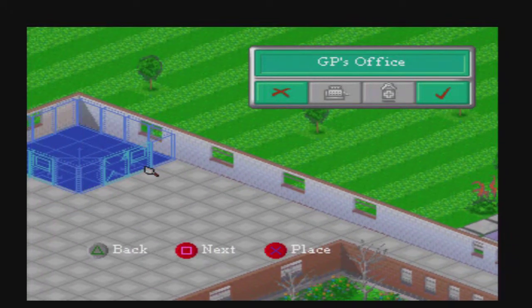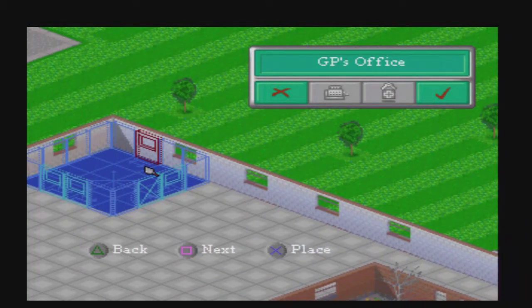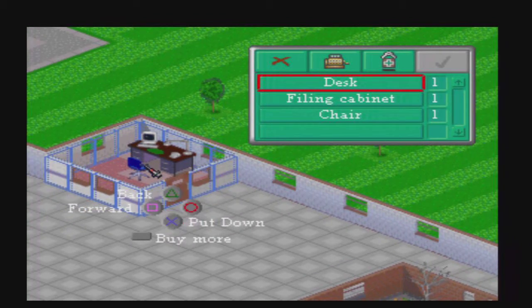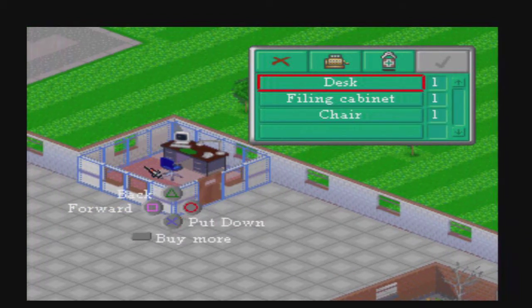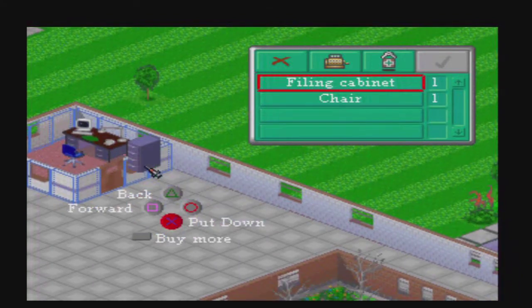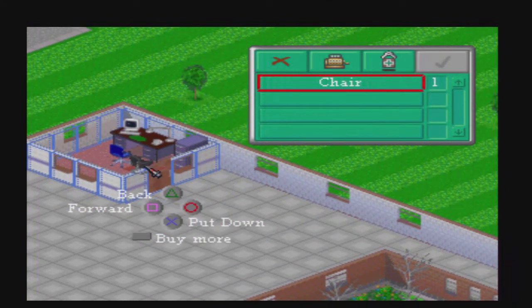Where will I put that? There we are. Alright, next. Desk, filing cabinet, chair. No, ok, forward. Put down. Where will this cabinet go? Put that there. Put it down there.